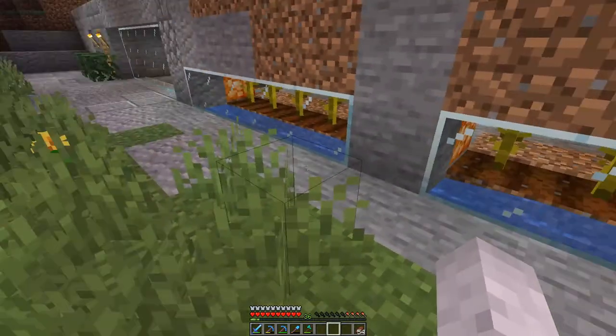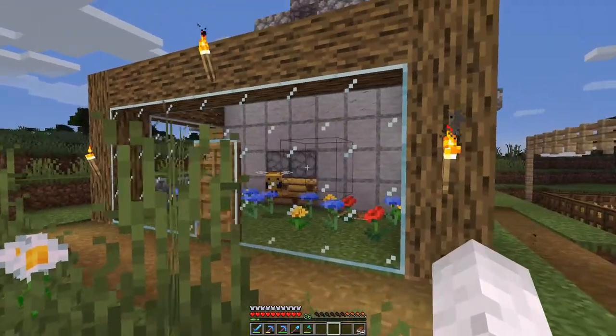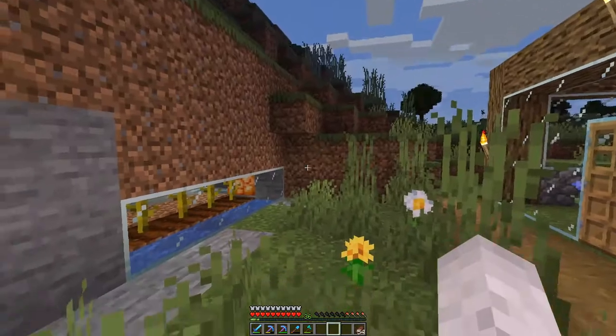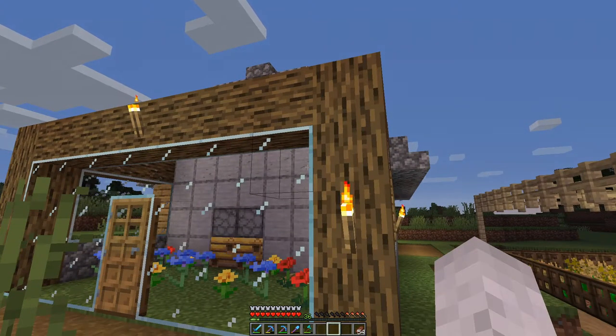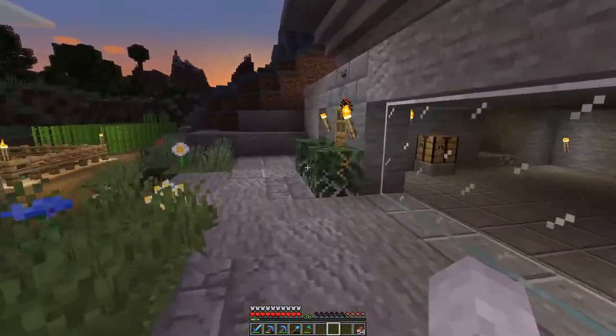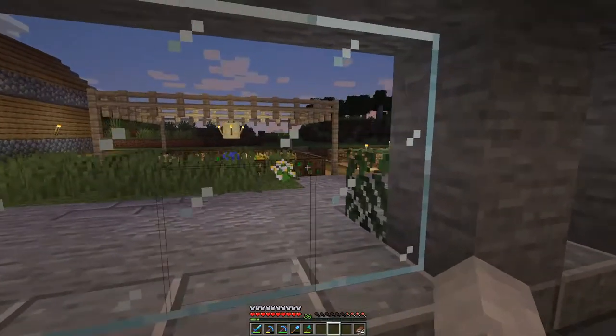In time, what I'm going to do is run those hoppers back into my main storage system and automate it so that when I take the honey out of the bottle and craft the honey block, I can put the bottle back in the chest and that will feed back into here. It's going to take a bit of work, but at the minute I'm not too bothered about doing that because I already have plans for this episode.